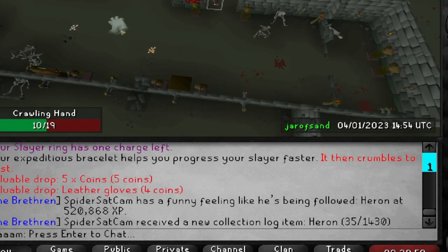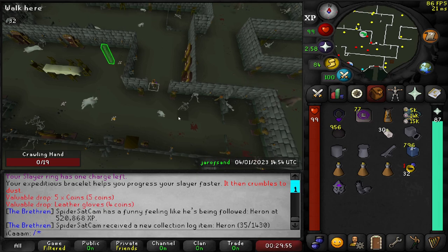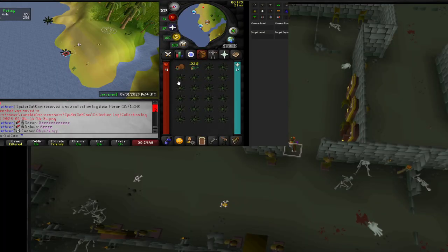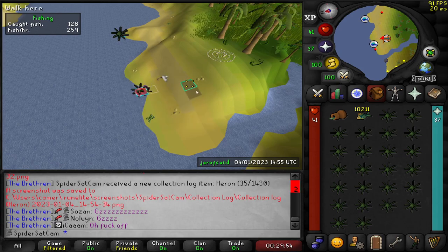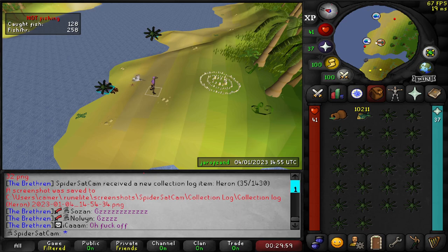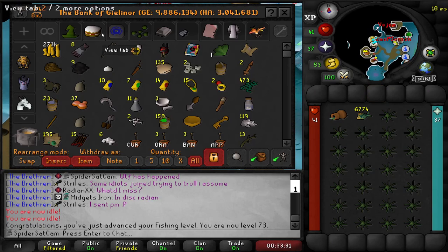Holy shit, we just got the pet! I'm currently task-skipping on my main because we're doing a clan bingo and I thought I'd AFK some Karambwans, and I've got the fishing pet. Literally about a week ago I got the fishing pet on my main account as well.